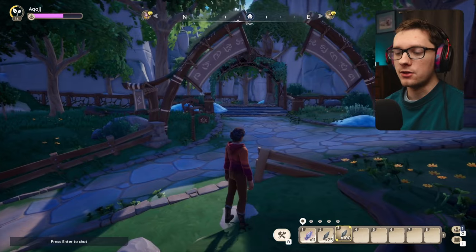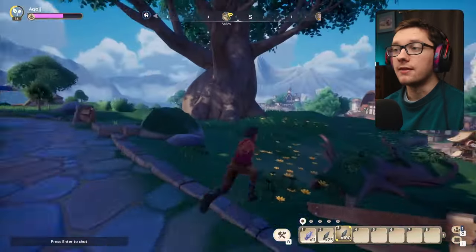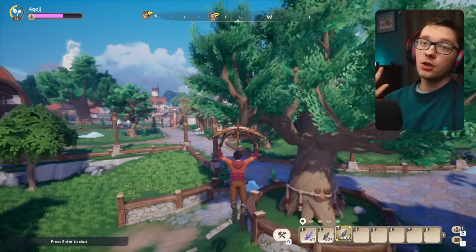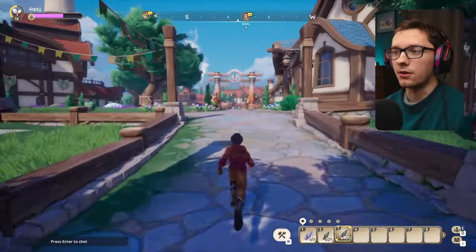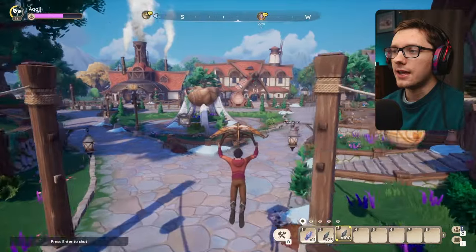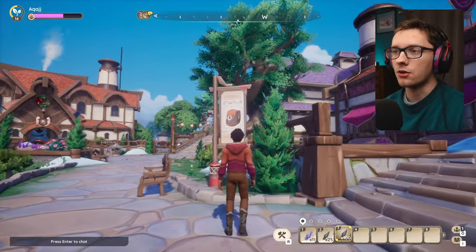We're outside of the housing plot on the map and we're going to head over to where you can buy the backpack upgrade. I like to jump off that cliff and use my glider — it's more fun — but you can go down the path if you'd like. We're going to take this first main road into town.